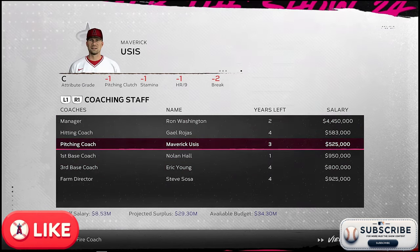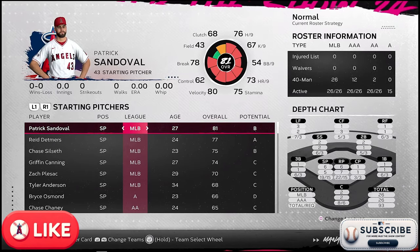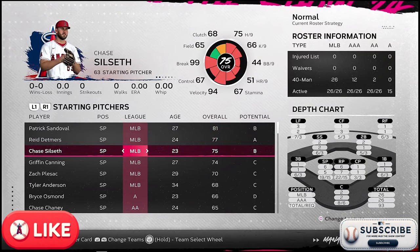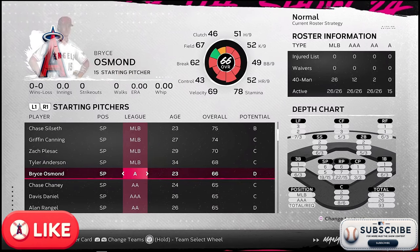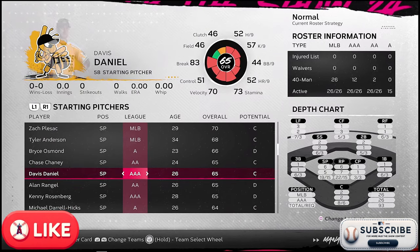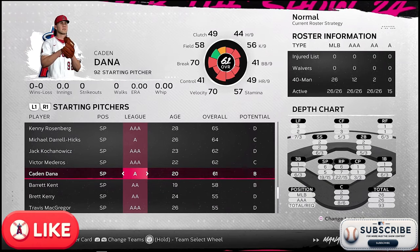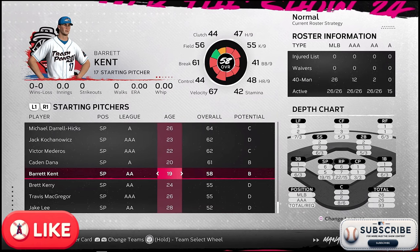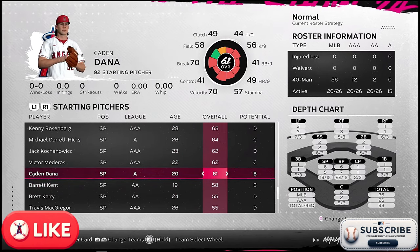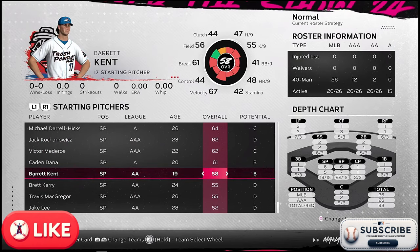Looking at the roster, starting pitchers include Patrick Sandoval, Reed Detmers, Chase Silseth, Griffin Canning, Zach Plesac, and Tyler Anderson. Their OVRs aren't great. You've got other guys like Bryce Osmond, Chase Cheney, Davis Daniel, Alan Wrangle, Kenny Rosenberg, and Daryl Hicks — this isn't a strong group. We'll have to think about developing some of these guys. Barrett Kent has B potential — even at 58 overall, I could keep him in Double-A for two or three more years, move him to Triple-A, and hopefully he's ready for the majors around age 25.